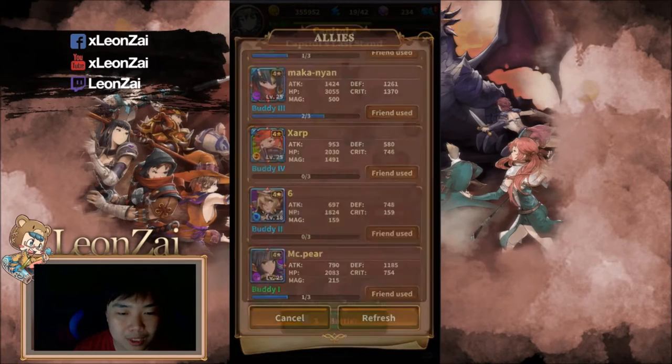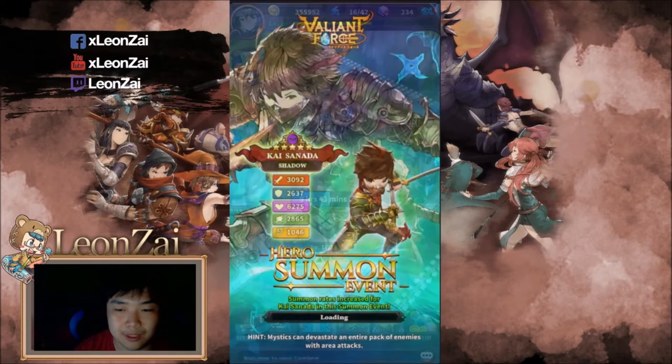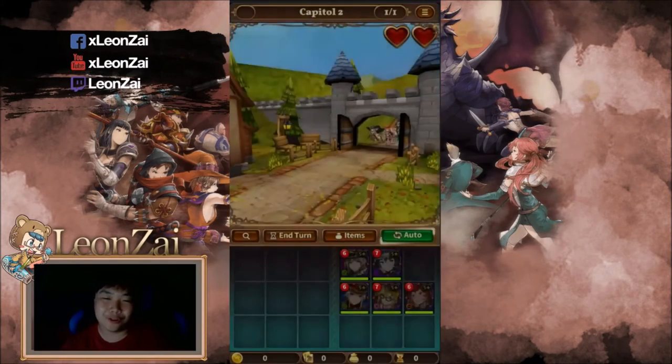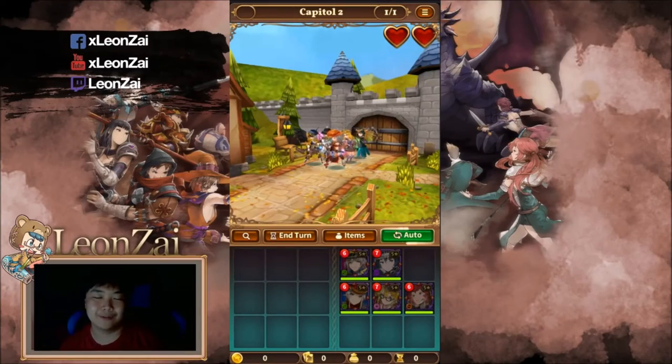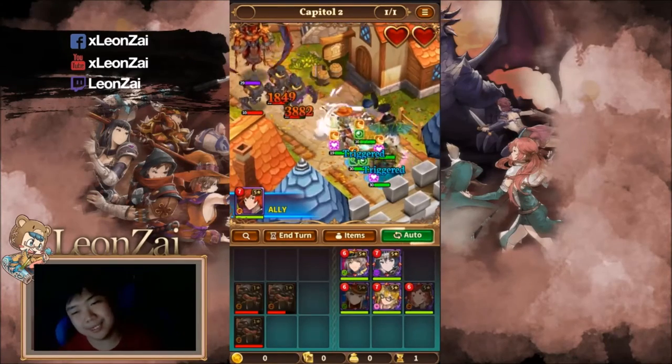For your friend slot, you might want to get a range corrector. As you can see I got one here — a range corrector. You just use auto battle and let the arrows fly.